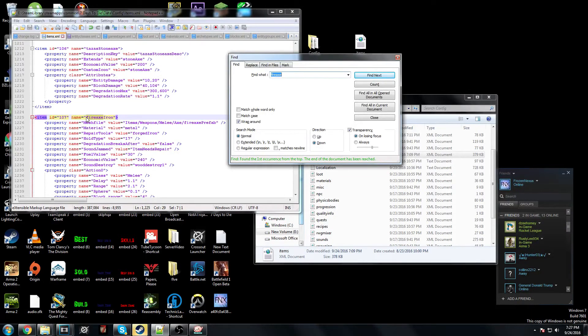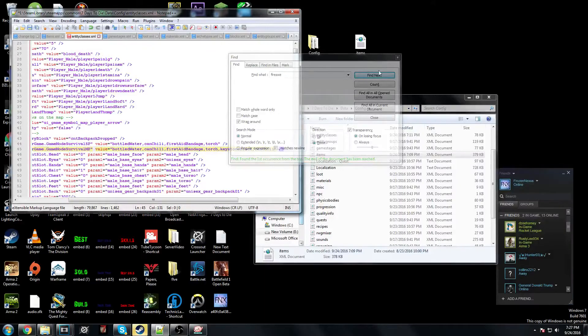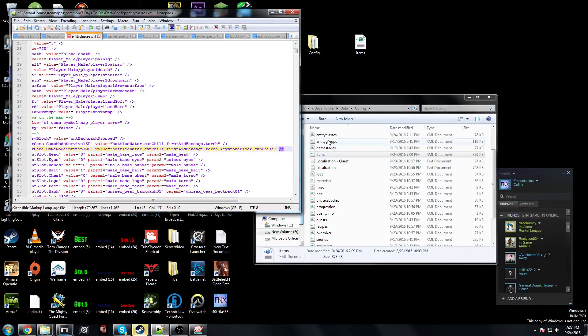If you really want a tool on spawn you're just going to have to spawn yourself one with console commands. But as you can see it's called 'fireaxe_iron'. You can click back over to entity_classes and type in 'fireaxe_iron' — it is case sensitive, so make sure the capitalization is correct. I'm just going to give myself an extra can of chili because the fire axes are kind of broken.